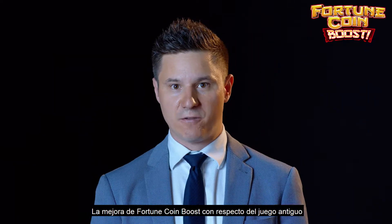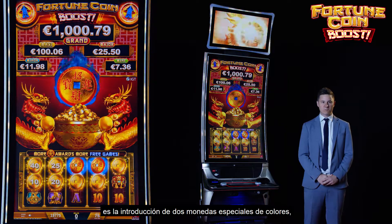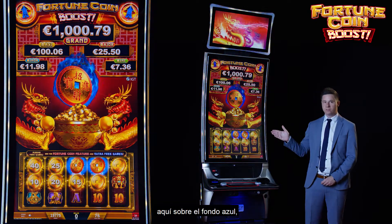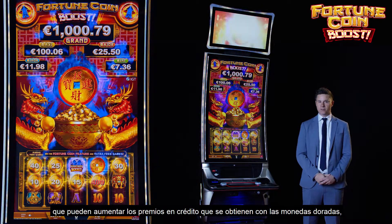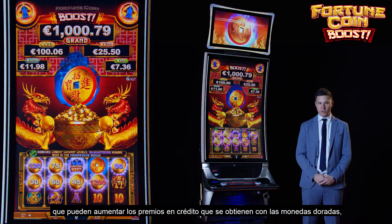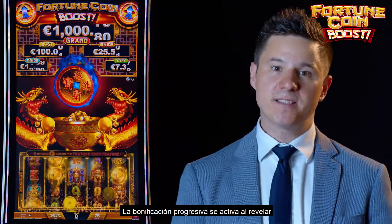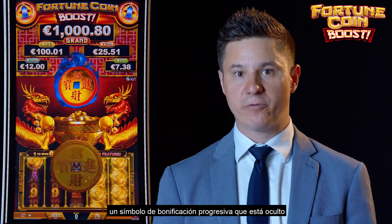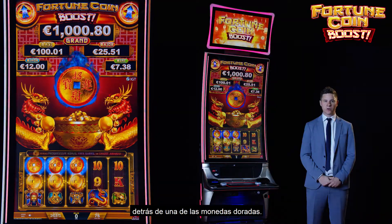The enhancement of Fortune Coin Boost towards the old game is the introduction of two special colored coins, here with the blue background, which have the ability to boost either the credit prices rewarded from the Golden Coins, the Progressive Bonus, or the Free Game Bonus. The Progressive Bonus is triggered by revealing a hidden Progressive Bonus symbol behind one of the Golden Coins.